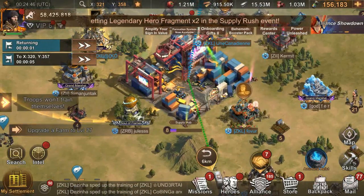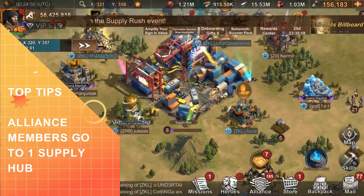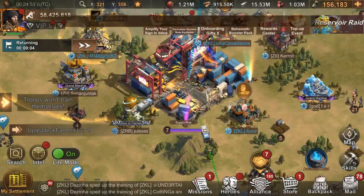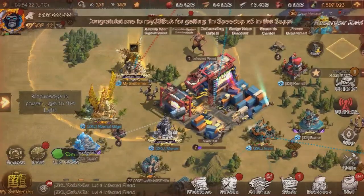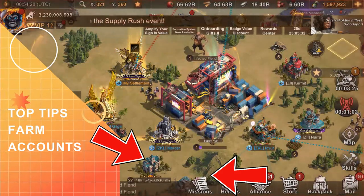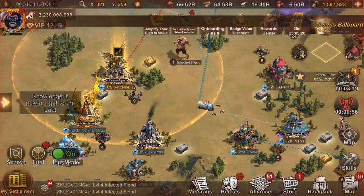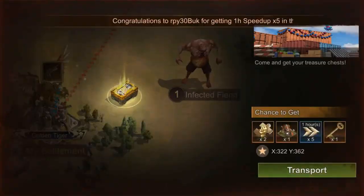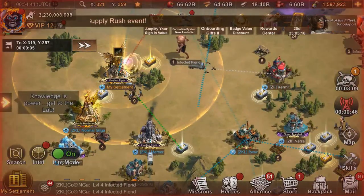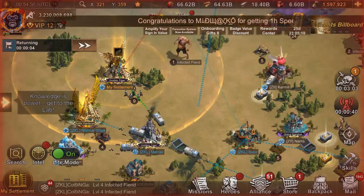A few tips: get folks in your state or your alliance to work together and focus chances at one supply hub at a time. If you have farm accounts, transport them over to the supply hub and loot it — this way you're most likely going to be able to loot those supply hubs until they reach zero for the double splash of supply chests. The drop rate has improved significantly and I've been getting some decent rewards focusing only on silver or gold crates.